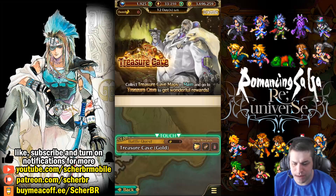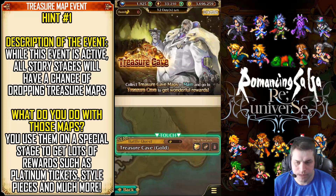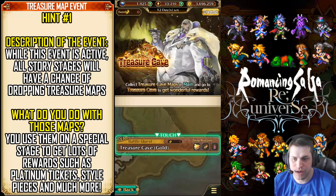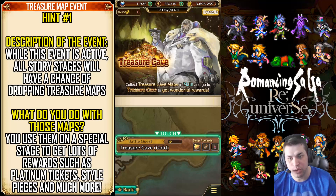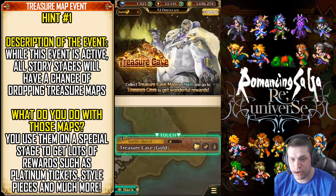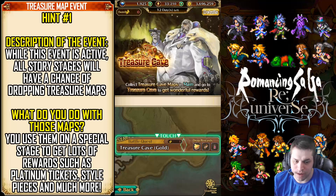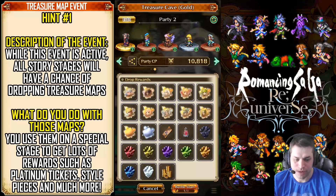I think this is amazing, but we need to talk about this step by step. I prepared some images to try to explain everything about this event. First hint — description of the event. You can see that while this event is active, all the story stages will have a chance to drop Treasure Maps. You use them on a special stage to get lots of rewards, such as Platinum Tickets, Style Pieces, and much more. You can see that a gold treasure map will give you access to this battle, and only one is enough.